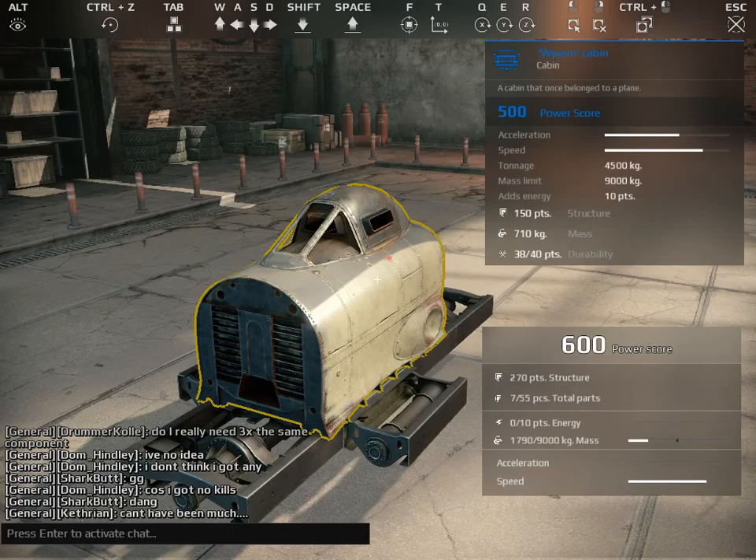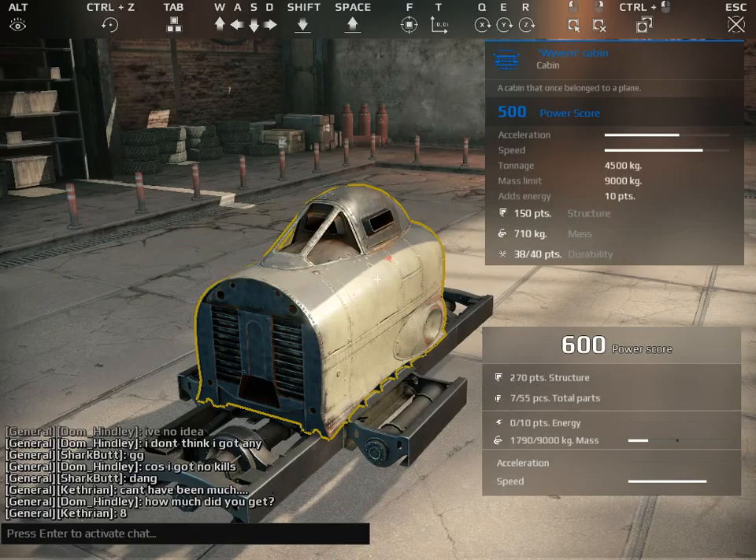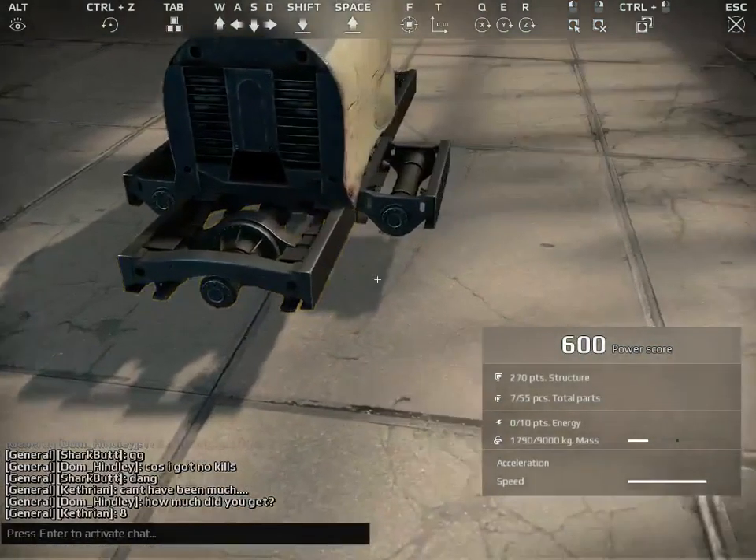Energy is taken by hardware and weaponry. You kind of want the one with the most - a good balance of energy, mass, and structure, and all that.